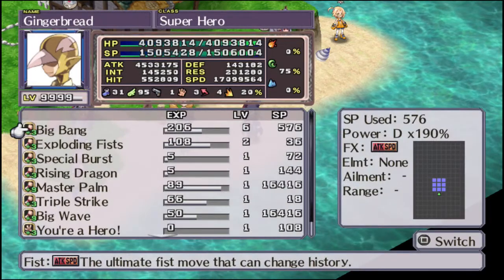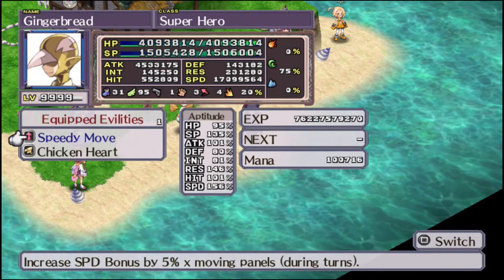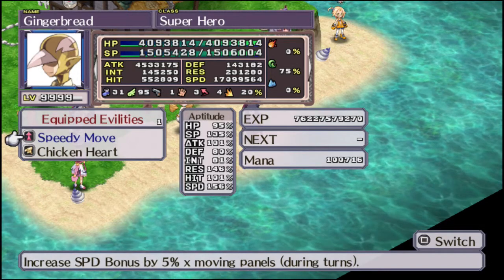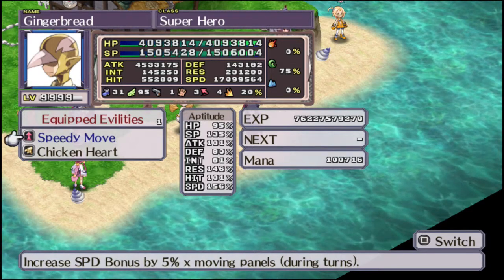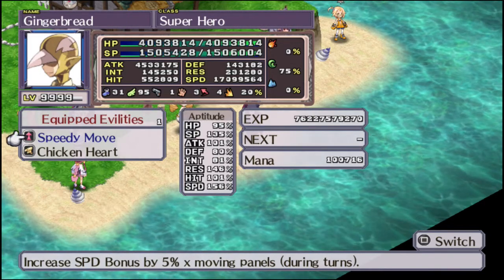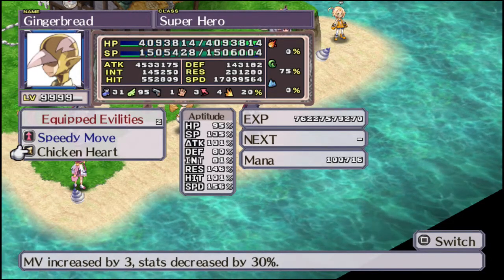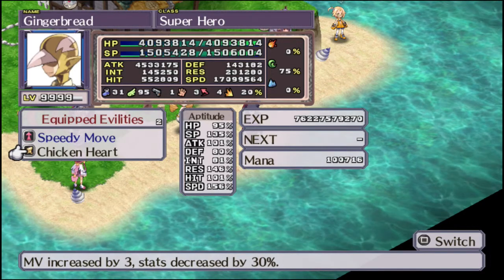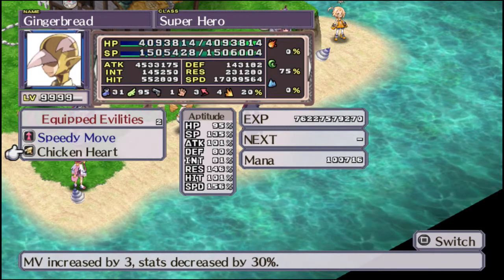They have very high Res and extremely high Speed, so give them a fist and you're all good. Speedy Move increases their speed bonus by 5% times the number of panels they moved on their turn — it's kind of like assault attack, except it also gives you an evasion bonus. Chicken Heart decreases your stats but increases your move by three. Movement caps at 31, so depending on your equipment this might turn out to be useless.